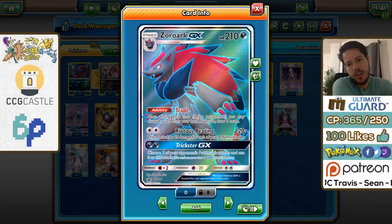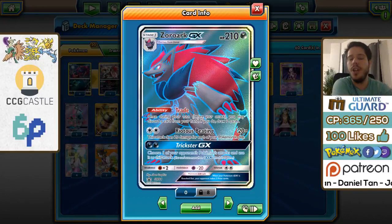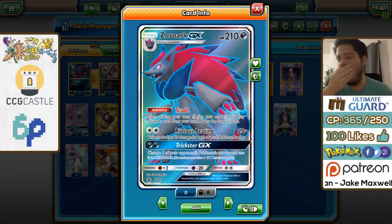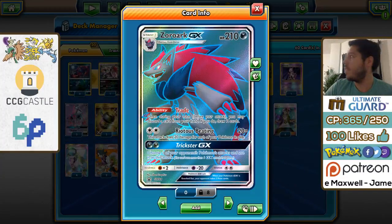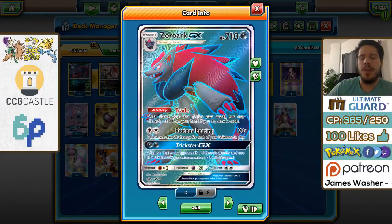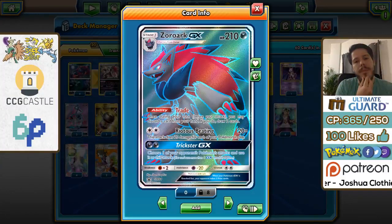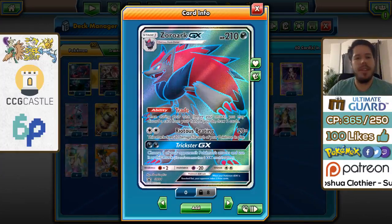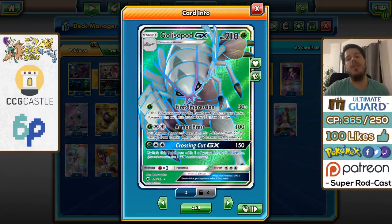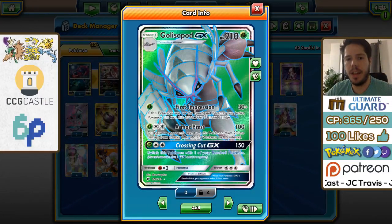Zoroark's Riotous Beating attack deals 20 damage for each of your Pokemon in play, so up to 120 damage in standard, 150 with a Choice Band — not too shabby unless you're a Fighting-type Pokemon or Gardevoir GX. Since you're going to be taking 2-hit knockouts, you do have access to Acerola and Puzzle of Time. Some of the Fighting weakness is covered by Golisapod GX, because a lot of Fighting-type Pokemon like Lycanroc and Buzzwole are weak to Grass — that's an advantage you get by pairing these two.